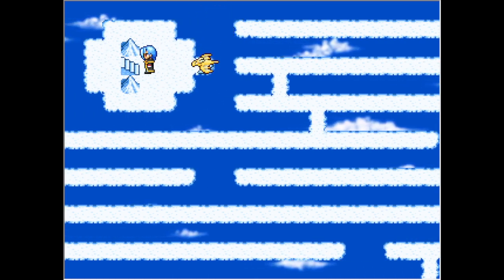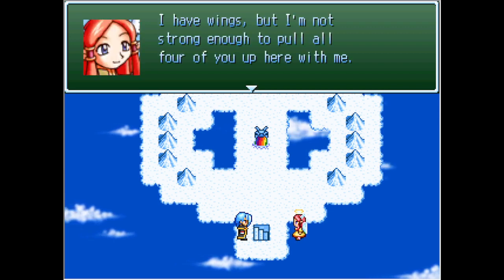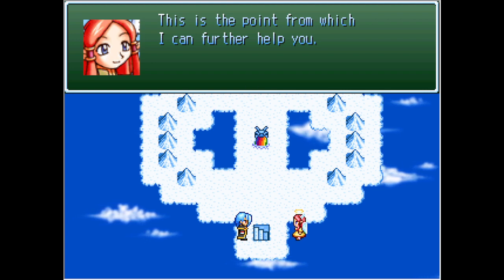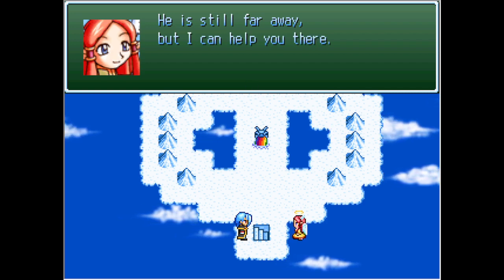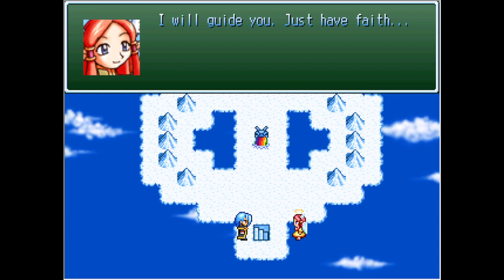Here we go! Let's get out of here. How did you get here? I have wings, but I'm not strong enough to pull all four of you up here with me. This is the point from which I can further help you. You mean he isn't here either? Just how far do we have to go? He is still far away, but I can help you there. Where else is there to go? I will guide you. Just have faith.